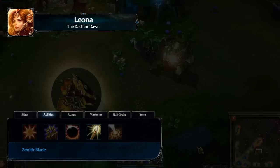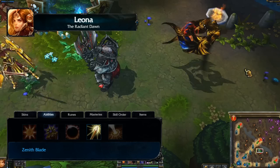Zenith Blade sends out a skill shot that damages all enemy targets in a line. Leona then blinks to the last enemy champion hit this way.